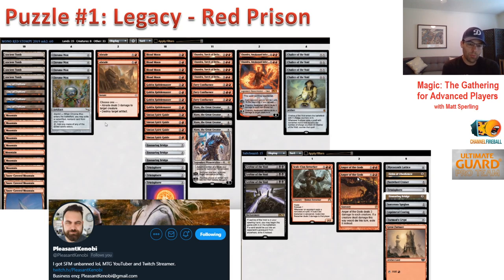Puzzle number one: Pleasant Kenobi in a video for Channel Fireball — which I recommend, you can find it on their YouTube channel — brought and played Red Prison for five matches. In the first of those matches, an interesting situation comes up. The deck is a prison deck: there are a million names for it — Moon Stompy, whatever — but fundamentally a prison deck with cards like Trinisphere and Ensnaring Bridge, Karn to find those tools, Chalice of the Void as a critical piece, Blood Moon effects, and fast mana like Simian Spirit Guides, Chrome Moxes, and Ancient Tomb. Games are quick with this deck.